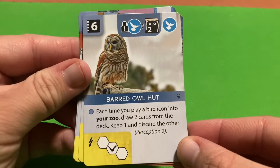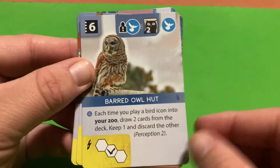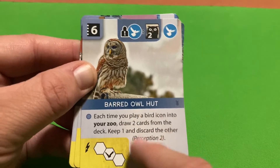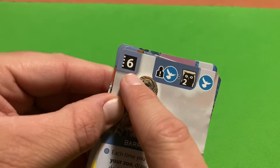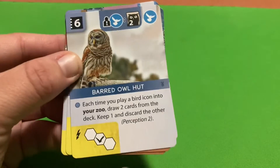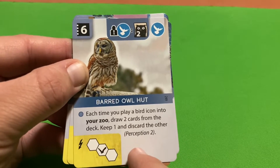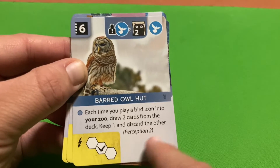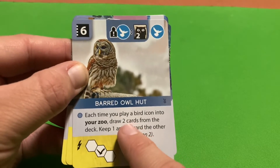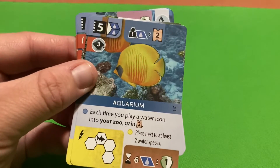The Barn Owl Hut requires an X token and your sponsorship card at level five to play. You place the Barn Owl Hut tile and gain the Perception ability: each time you play a bird icon into your zoo, you draw two cards from the deck, keep one, and discard the other - matching the Perception 2 ability that many bird animals have.